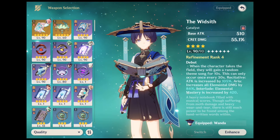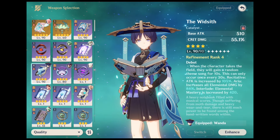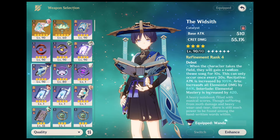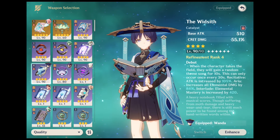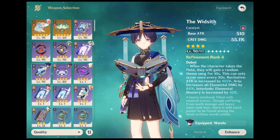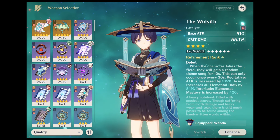The next weapon is Widsith. Widsith is one of the best all-rounder weapons in Genshin Impact because of the diversity of its passive and secondary stat. You can get up to 55.1% crit damage from this weapon, which makes the pressure of getting good artifacts much lesser. Moreover, you can get an attack percent boost, elemental damage boost or elemental mastery at random whenever the character takes the field. All three of these buffs are great because Wanderer always deals elemental damage and he is great for triggering Swirl reaction.